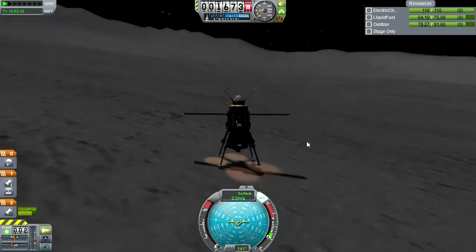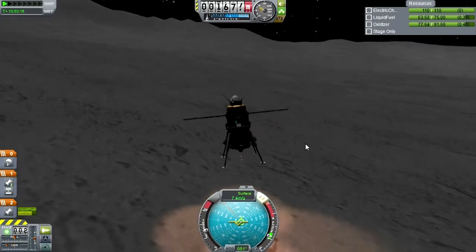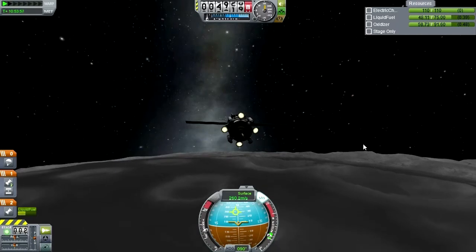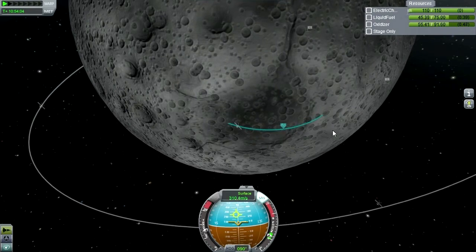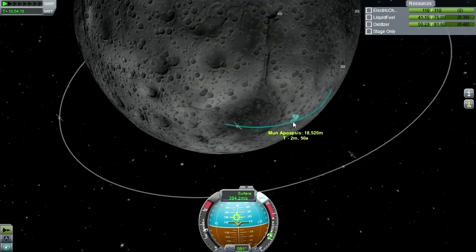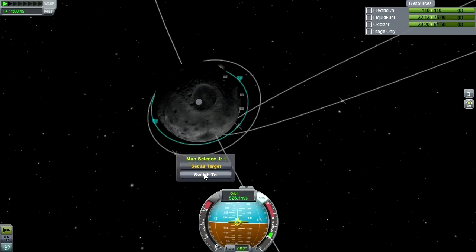Let's get back into orbit before continuing. Gear up. We couldn't really plant a flag though, so we won't remember where we did the Science Junior — that's a little bit of a problem. I have some sense of relief that we got that done, but we've got a lot left to do and this still has to come back home. Let's go to Science Junior 1 and see if we can do the same thing.